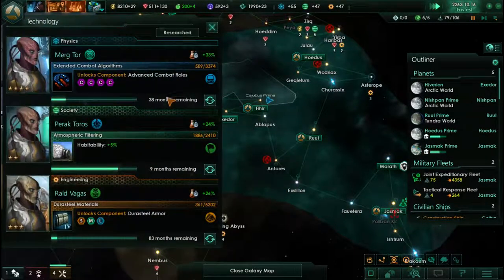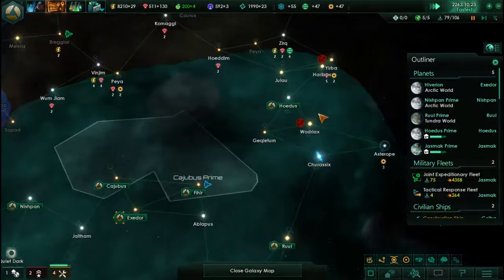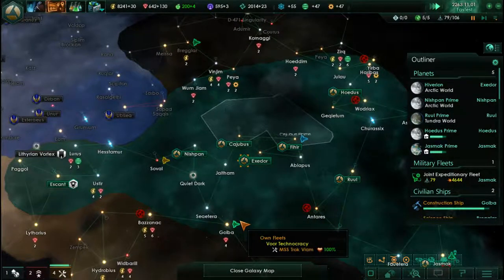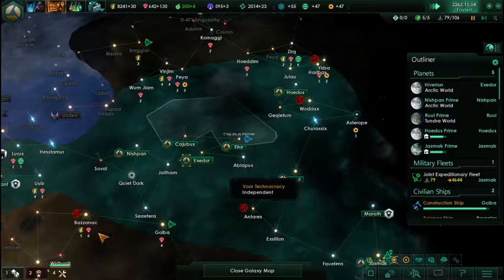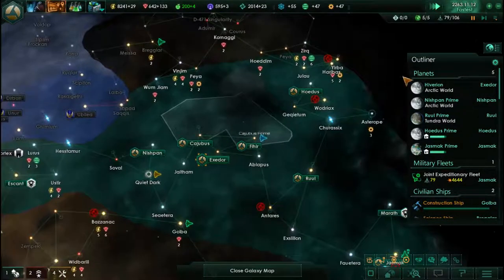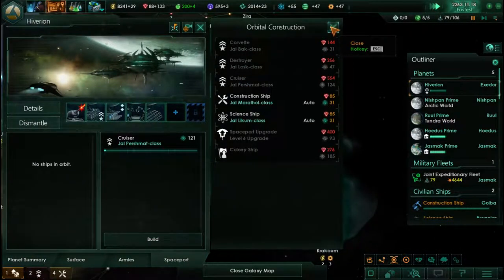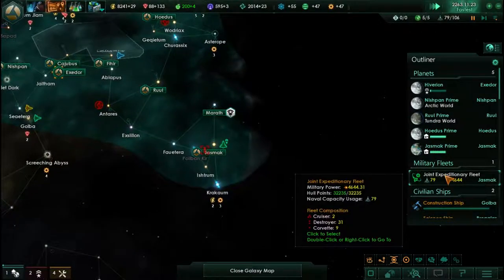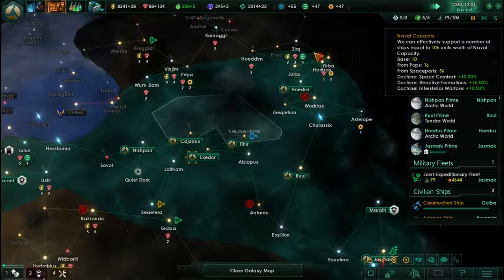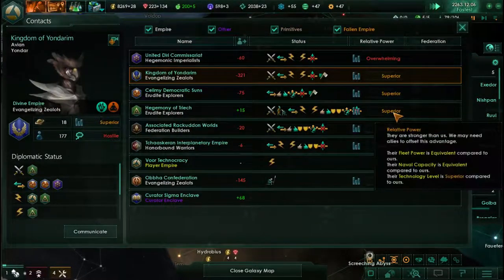Research — what's going on research-wise? 38 months for better combat roles. Habitability — not a big thing; I don't think it's going to unlock any of these planets. I think you need 40% to actually colonize. 600, so we can do the cruiser now. Just trying to get ourselves up to our naval capacity and then get a better sense of how we stack up against everybody else.